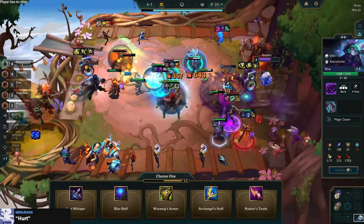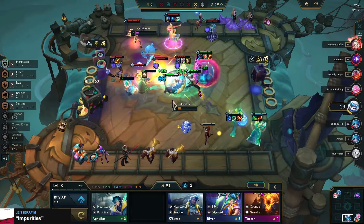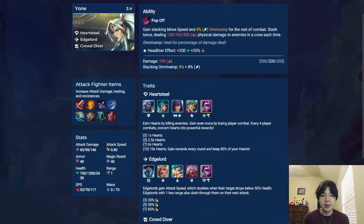Vex is an AP carry who stuns and then deals damage to her target and any surrounding enemies. Her headliner gives her AP. Finally, Yone is an AD fighter that gives himself a stacking movespeed and omnivamp buff and then slashes twice in a cone. His headliner gives him health and AD.